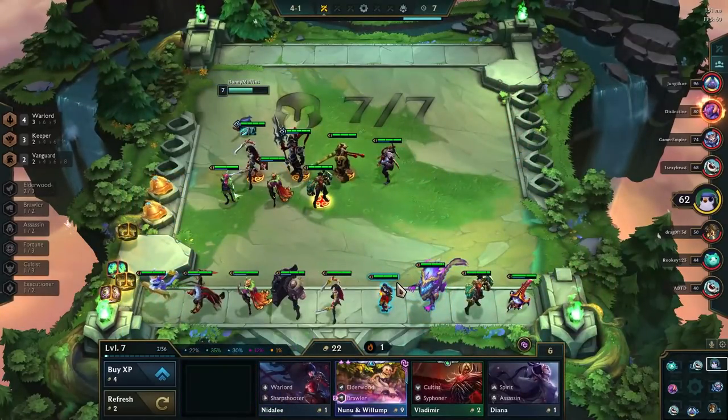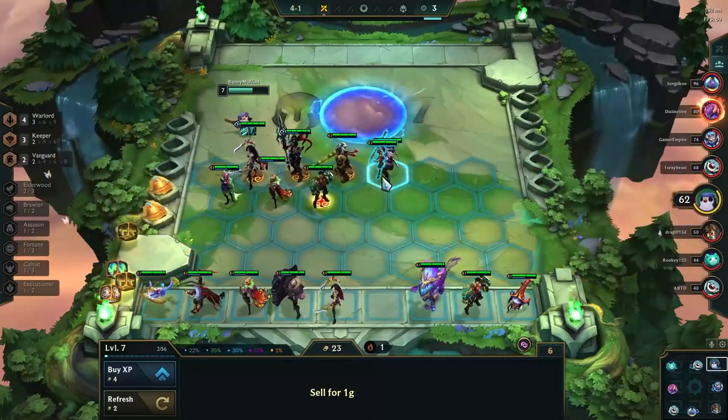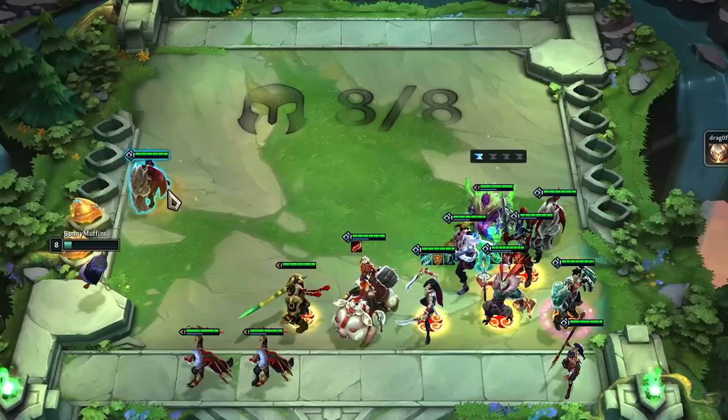During your rolldowns, the best Chosens are Vi, Jarvan, and Katarina with Warlord, but any Warlord Chosen works. If you are unable to get any sort of Warlord Chosen, going for something like Vanguard from either Chosen Sejuani or Aatrox works pretty well too. Typically when you do this you're going for like a top 4, but it's still something that is an option.